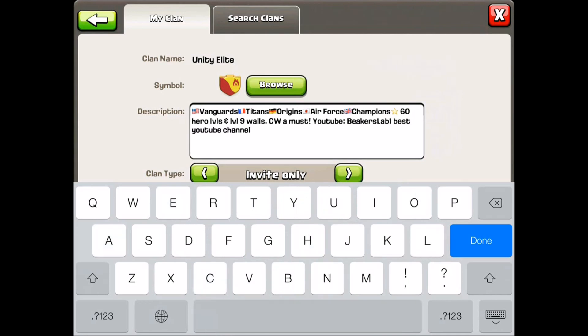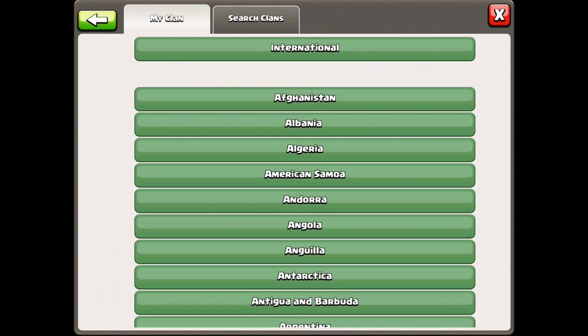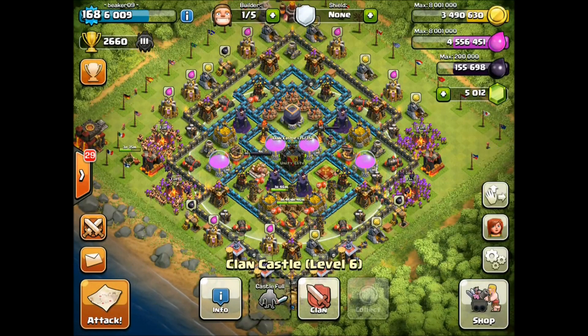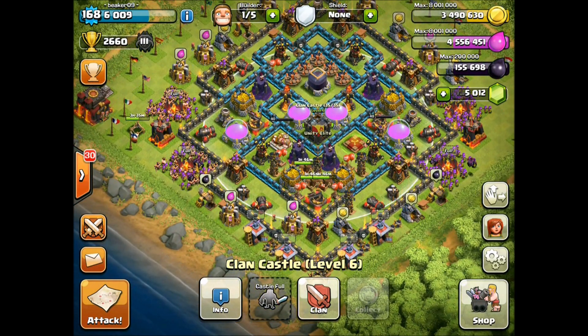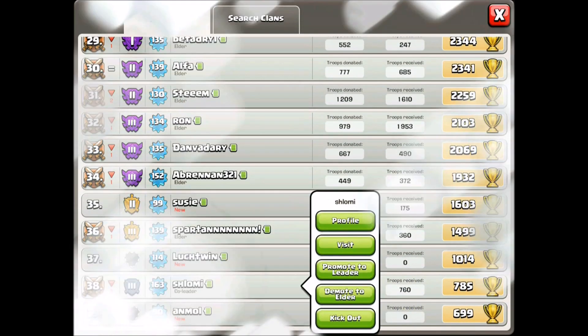We've also got clan description improvements — you've got a lot more customizability and a longer clan description itself. It's like the clan message, which got a lot longer in the last update — same thing here. War frequency is now an option, since not all clans like to war all the time. And you can set where your clan is located — a lot of clans are international, but if you want to be with your homeboys from Antarctica, you can put that down.